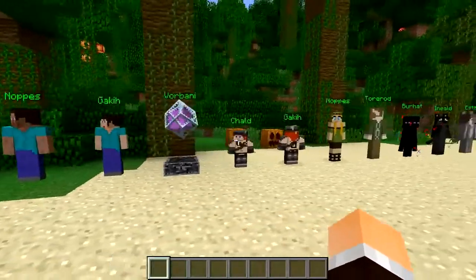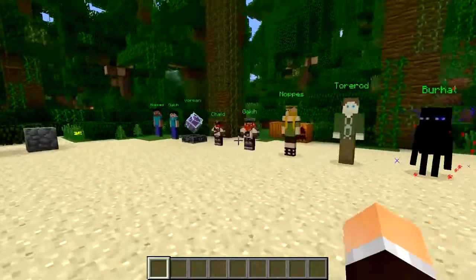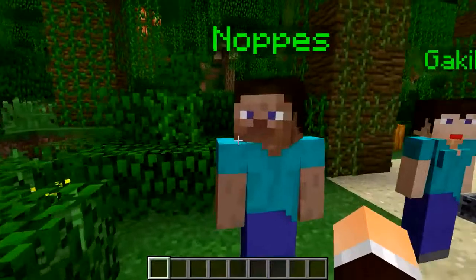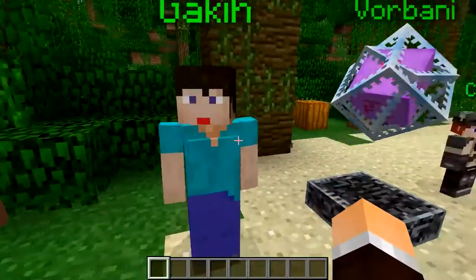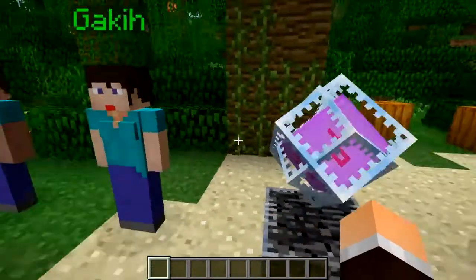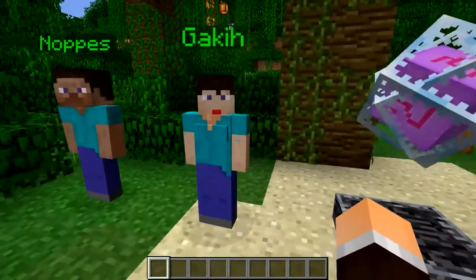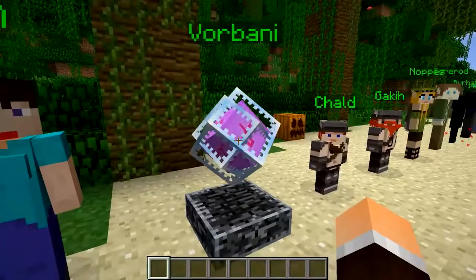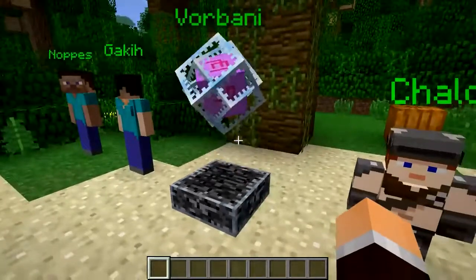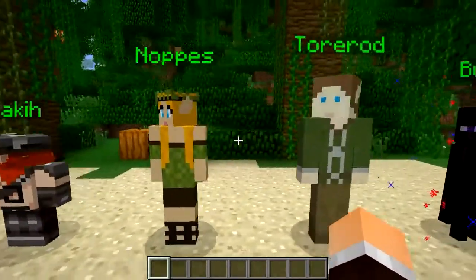Basically, all this does is give you the ability to add in custom NPCs. And as you can see, here is a whole load of preset ones that I've spawned in. So you've got Steve, you've also got female Steve, who's got some very questionable blocky boobs there. Her stature is a little bit smaller than Steve's as well, which is something I'll show you in a little while. There's the Dragon Crystal, which is now an entity. You've got dwarves that you can make, elves.